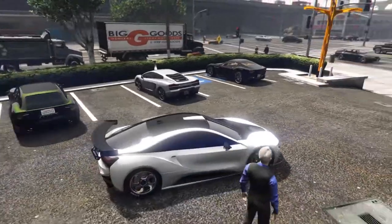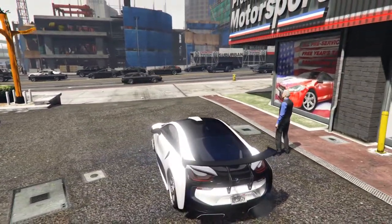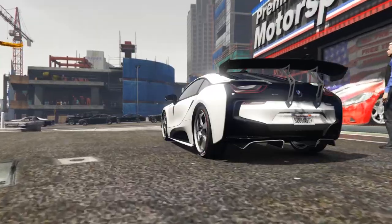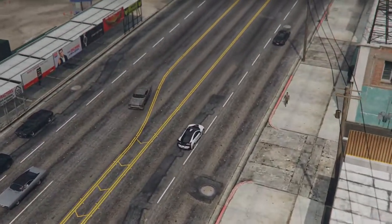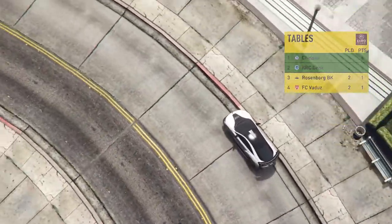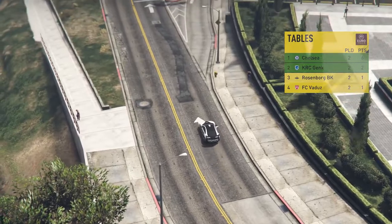White with black. I couldn't color the rims — sorry for anyone who wanted that — it just wouldn't let me do it permanently. But as you can see, we've got our BMW i8 as our new car as well as our Ferrari, and we're going to head off now in preparation for our first game in the Europa League against Genk.